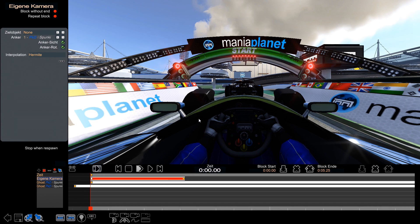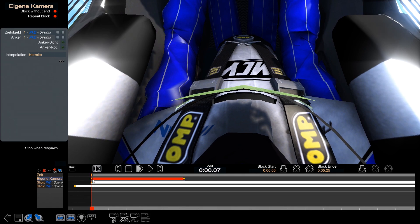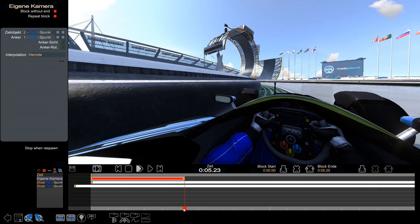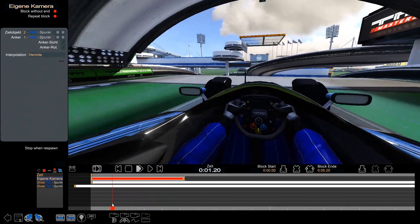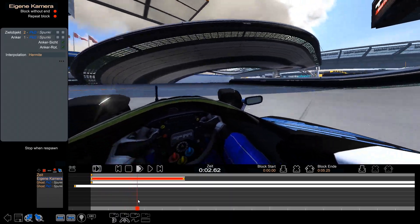We are gonna set the anchor to the car we want to see, and we are gonna disable the car which is in front of us. For now we are gonna edit the target as our second car. I am gonna copy this. Now you see already — the camera is already moving. It is dynamic.